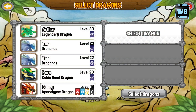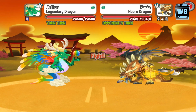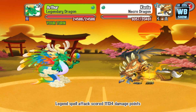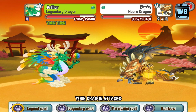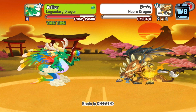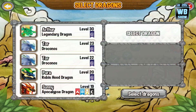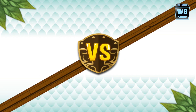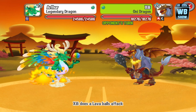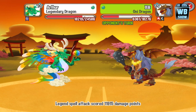Up next is another unknown element — let's go in and see what weakness this dragon has. It's another light type weakness, so you need to use a light type dragon for this battle. You might not have the same dragon as me, so just choose any dragon that has a light type attack. Up next is another unknown element — this is the last dragon. It's a flame type, so you need a sea type dragon to hit its weakness.